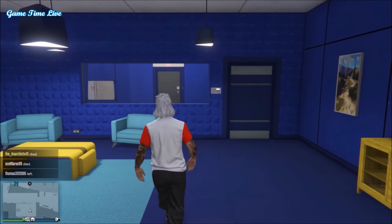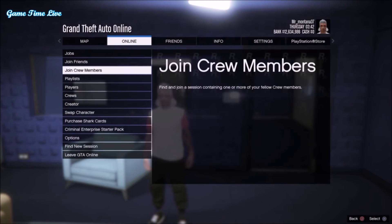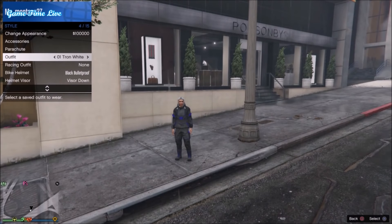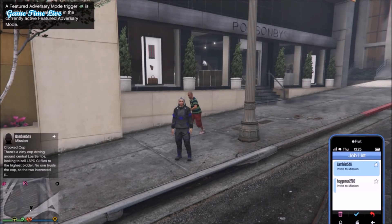You want to transfer both outfits over to your female character using the single player to multiplayer glitch — I'll leave a video link in the description for that one. Once you've done the glitch and you're back on your female character in GTA Online, check if your outfits have transferred: the white Tron outfit and the black joggers outfit.